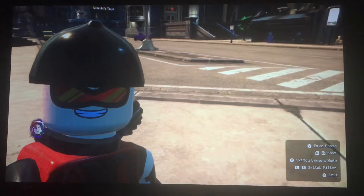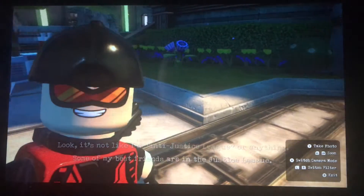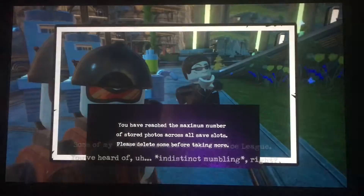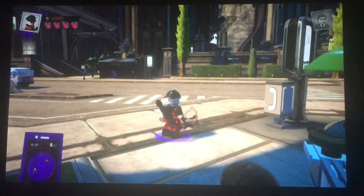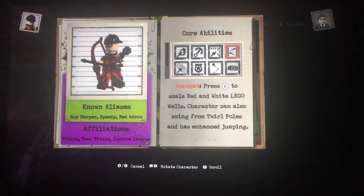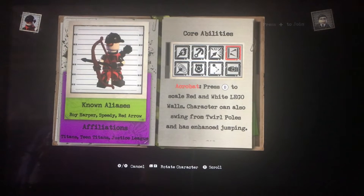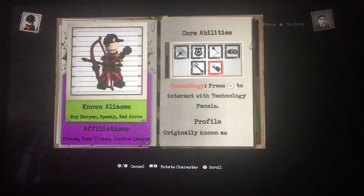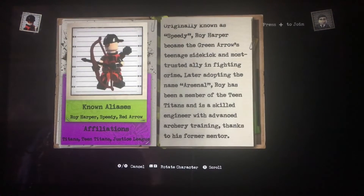So yeah, there you go. He's also affiliated — the reds are in the Justice League. Let's carry on reading. I forgot to read his other aliases, so he's known as Roy Harper, Speedy, or Red Arrow. He's affiliated with the Titans, Teen Titans, and the Justice League. As well as the abilities I just mentioned, he can use technology, and there are 12 sockets.